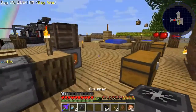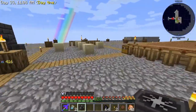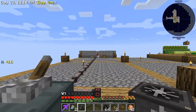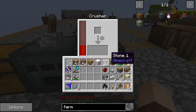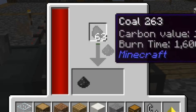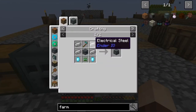Like most of these machines, the crusher is going to require some power. I'm going to put a lot of my machines over here using the explosive generator's power, so I'm going to plop that down there, open it up — you can see it's being fed with power.